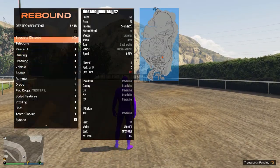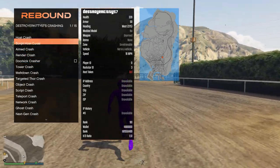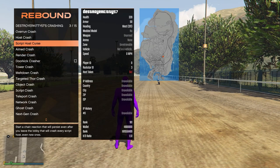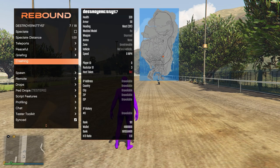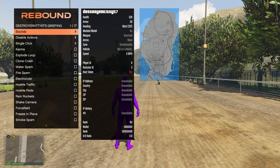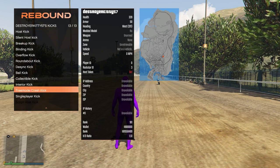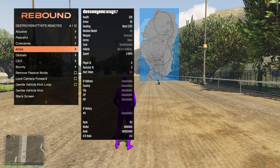Moving on to connected players, we've got all these options here. Crashing — a lot of different crash options here. So this is the VIP version, so you guys do get a whole lot more crashes, and that also goes with kicks. If we go griefing, remote kicks — see here, a lot more kicks as well and stuff like that.